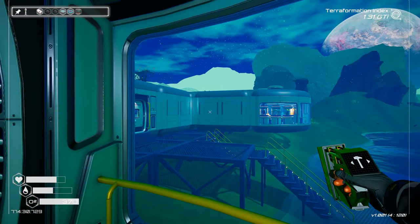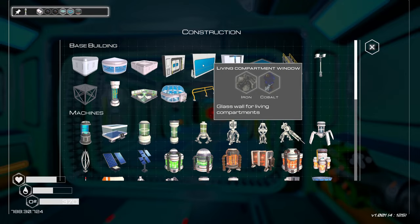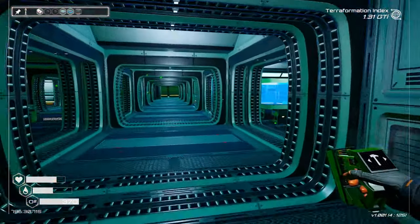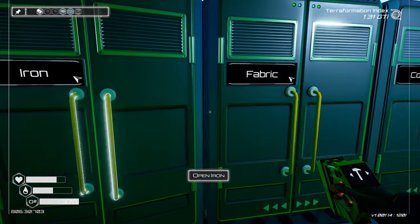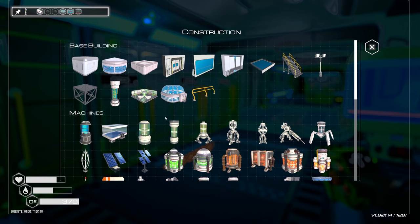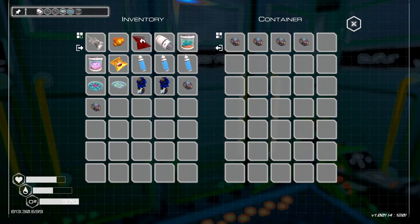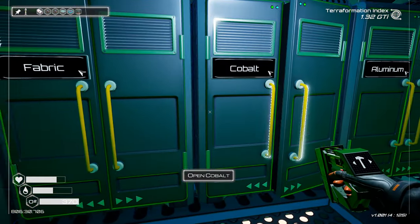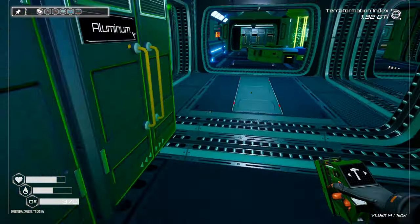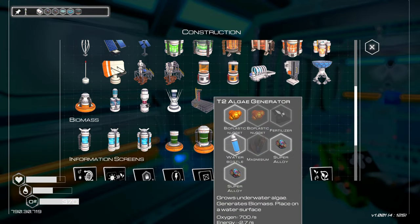One thing I did forget to do is put some windows on the front of my base, so I think I'm going to go ahead and do that. It's an iron and a cobalt - easy peasy. Oh! I sent off the wrong one. I'm an idiot. I sent off the wrong one. Okay, so two more super alloy. And we're going to grab our iron and make some windows, and then we'll go send off the right seed rocket.